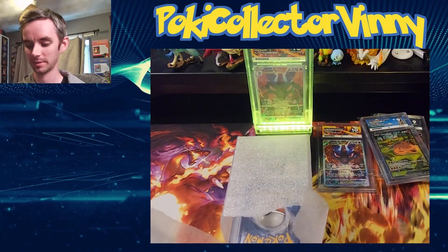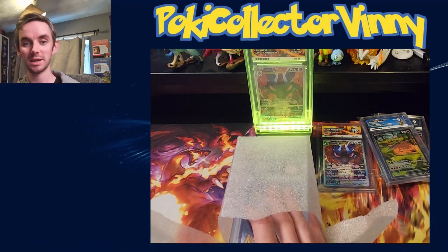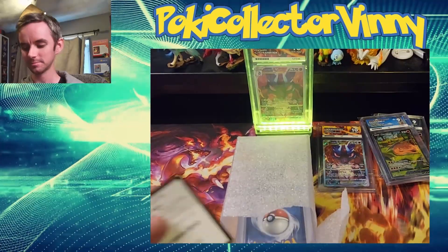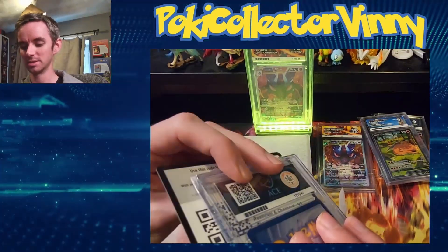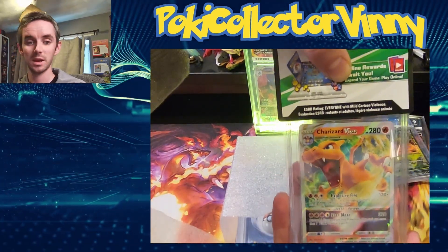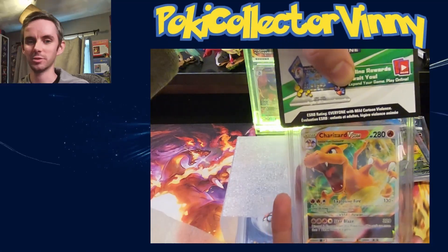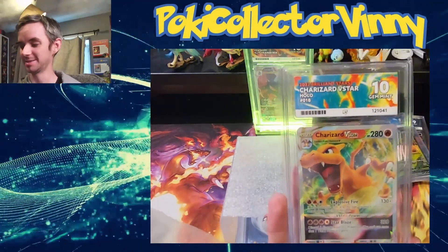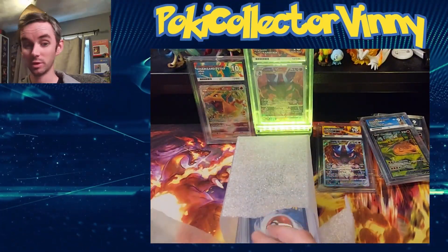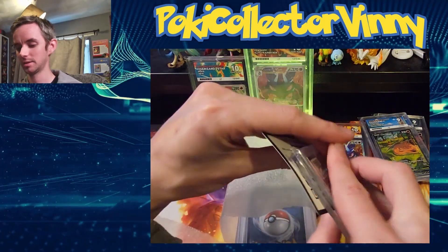No more promos — we now only have cards from sets. I believe there are four alt arts in here, so this is the good stuff. I can't remember what order these are in, so hopefully it starts good. We've got the Charizard V Star from Brilliant Stars — I pulled this in like my first booster box of Brilliant Stars so I wanted to get it graded — and oh nice, gem mint 10! Starting off really well, can't complain about that.